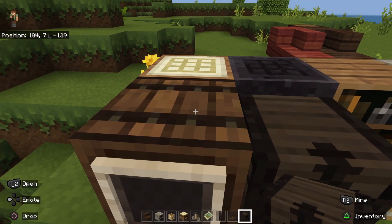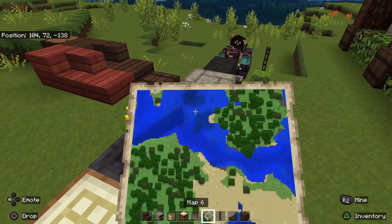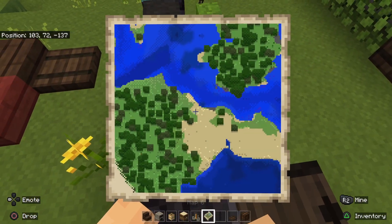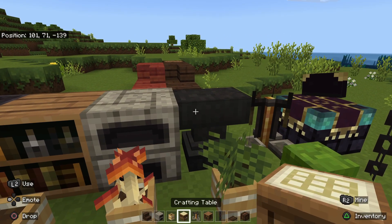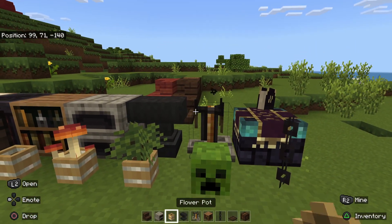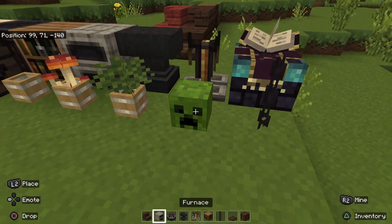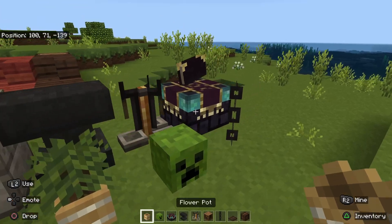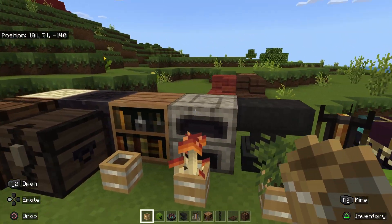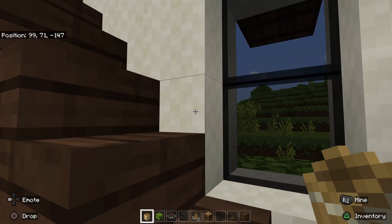I'm going to grab some things for the upstairs. I'm going to grab a barrel, keep the trap door and chain, get rid of the map and replace it with a bookshelf. I'm going to need a brewing stand, an anvil, and I think an enchantment table. Creeper head, flower pot again — and obviously some more items as well, but we're going to have to get those when we get there.